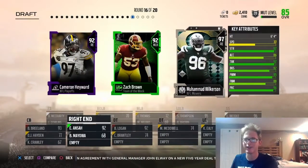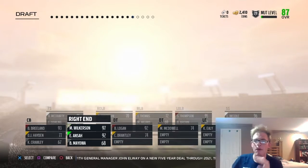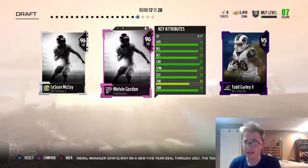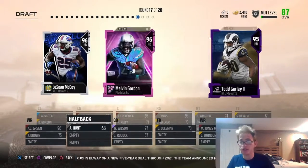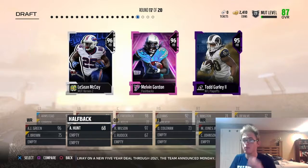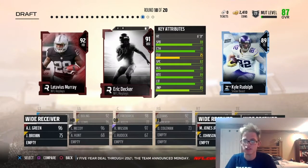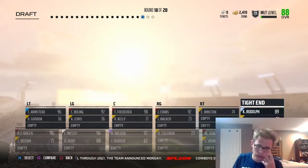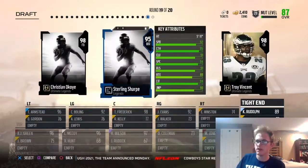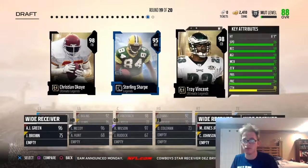Our offensive line is looking very good right now, and here we're going to pick up Muhammad Wilkerson — that card just looks sick. I'm also planning on playing 2K this year; I just don't know if I'm going to post 2K. I might stream it. Our internet should be better by September, and I should be able to actually use my computer. I'm excited because I can finally use some of my stuff that I bought.